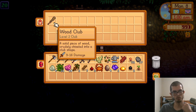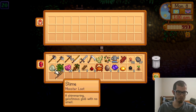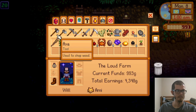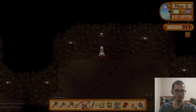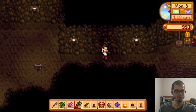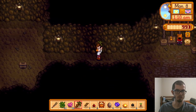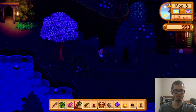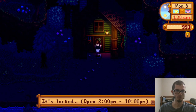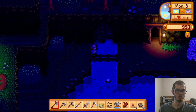A wood club — a solid piece of wood crudely chiseled into a club shape, deals 9 to 16 damage. My sword only does 2 to 5 damage — yeah, I'll take the club. I need to get out because I'm probably gonna pass out anyway. I gave the cave carrot to a friend but they seemed less than enthusiastic. The adventure guild closes at 10 — earlier than I remembered. I thought they were some true night owls but I guess not.